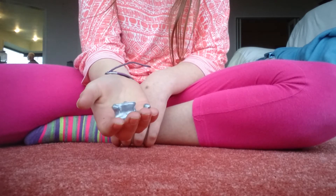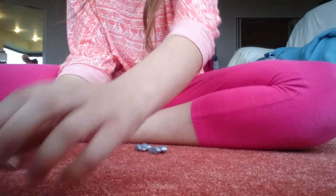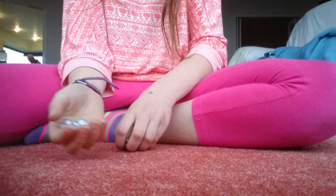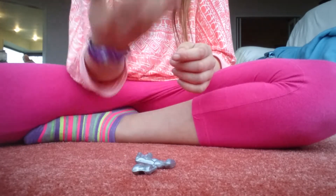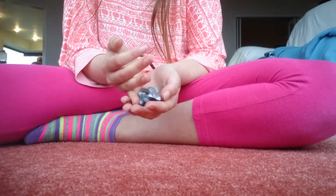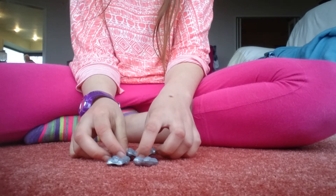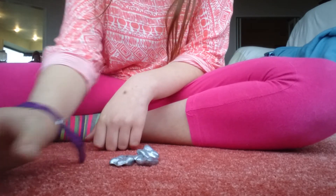So for foursies, you're going to jockey again. If you've just got two again — I'll just move them over so you can see — you just swipe them together and pick them up. But again if you only get one, you can just go like that. So that's how you do onesies, twosies, threesies, and foursies. I hope you enjoyed my video — if you did, please subscribe or give me a like. Thanks for watching, bye!